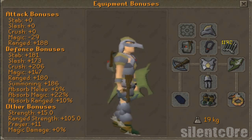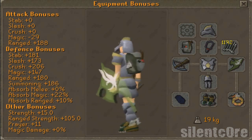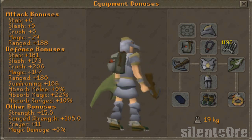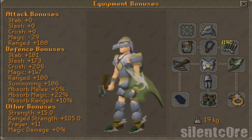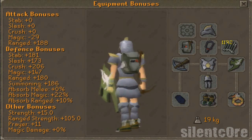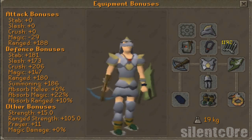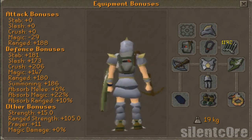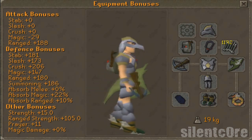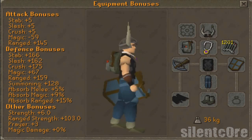An obvious upgrade to this gear would be swapping a rune crossbow and ranger bracelet for a chaotic crossbow and Barrows gloves. If you can't quite afford glaiven boots then have ranger boots instead — you should still find it quite easy to get through the fight caves. And most people can't afford a divine, so instead I would say either a dragonfire shield or better yet an unholy zamorak book. But if you really can't afford any of this setup, not even the archer's ring, then this next setup is perfect for you — the cheapest gear that can actually get you through the fight caves and get a fire cape.